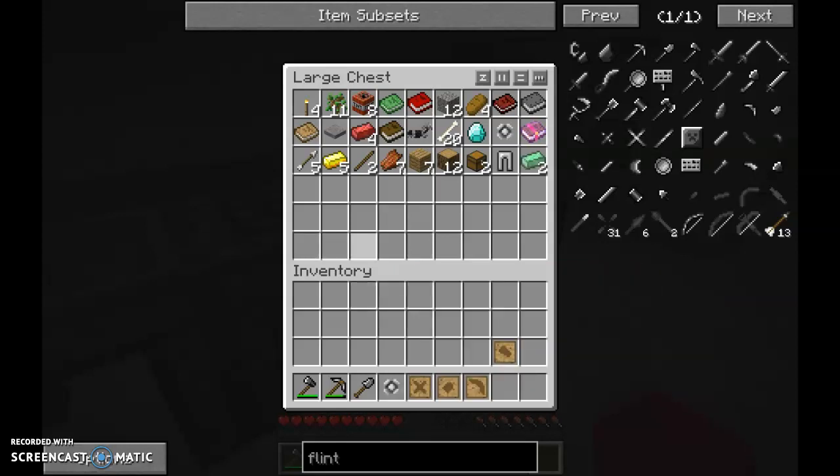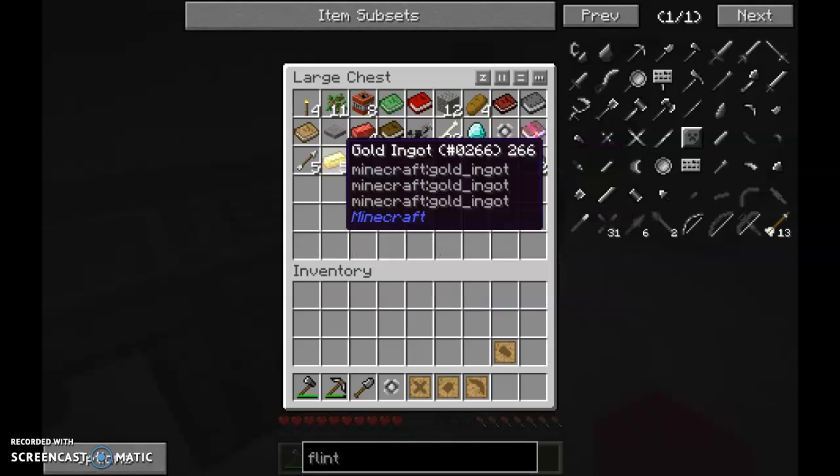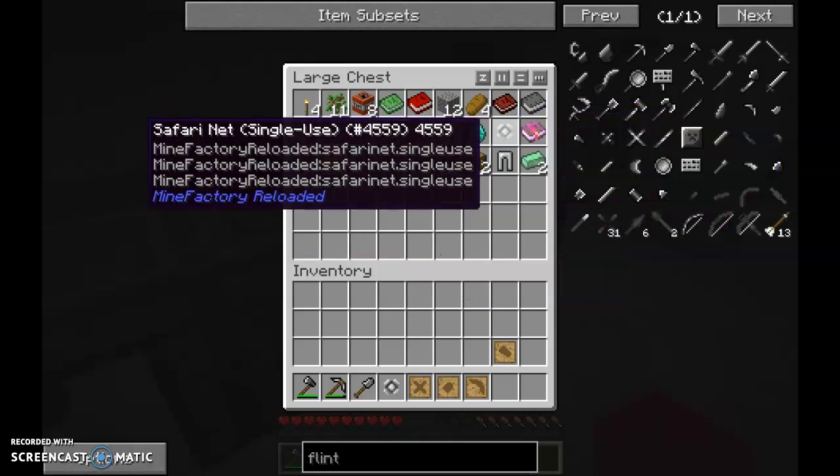After I get four of them — all this rotten flesh here is loot bags — I'll be able to craft it into another bag. So it goes common, uncommon, rare, legendary. Legendary is the last one.